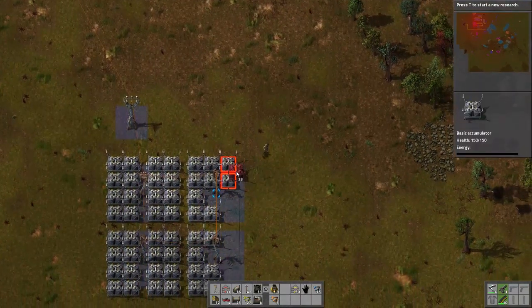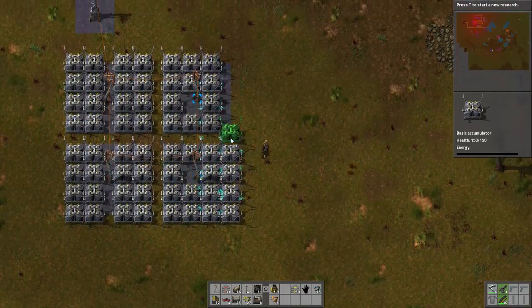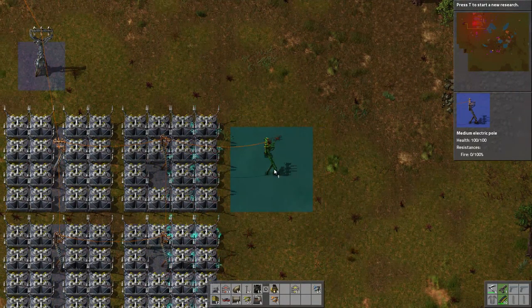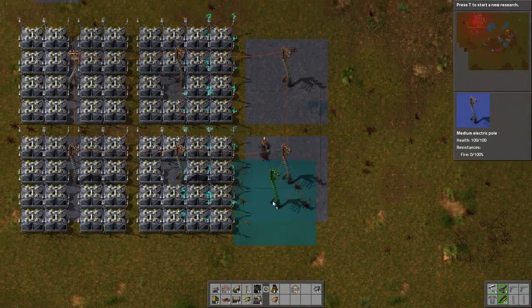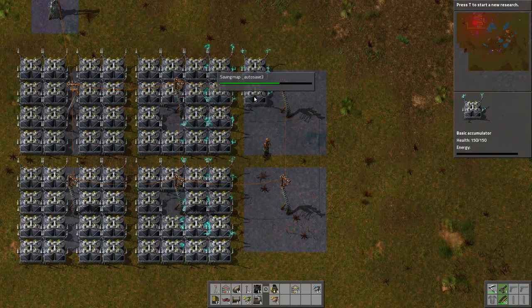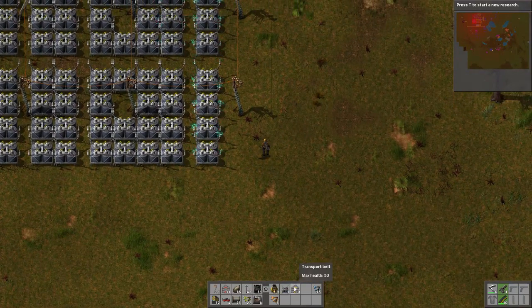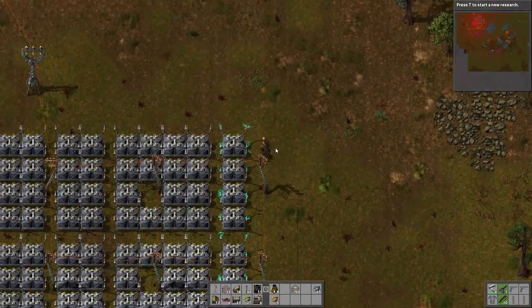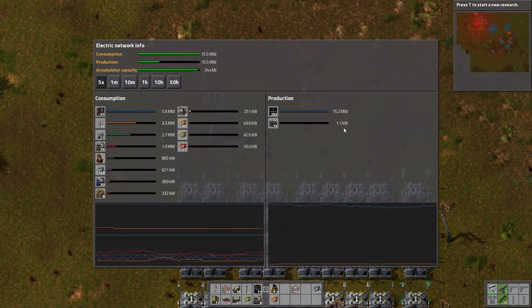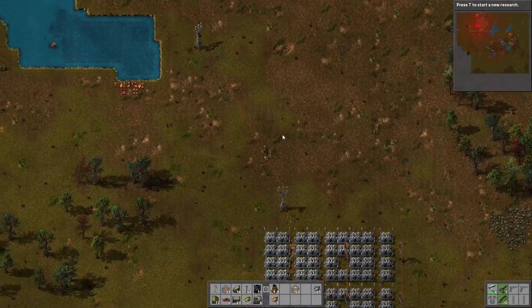We definitely need a car or a tank or something eventually. These are getting full uber quick. We'll place one down here, and eventually once we get substations, we can re-edit all this. Then skip one down, and we have one left. Those are getting powered up. And I'm sure if we click this... I mean, those are kind of running, but the steam engines will keep us running at night, at least for the most part.